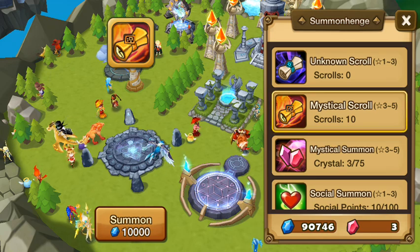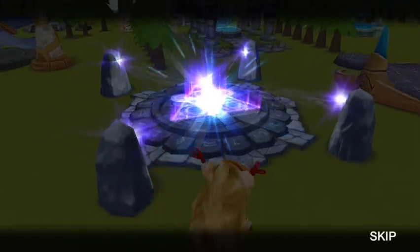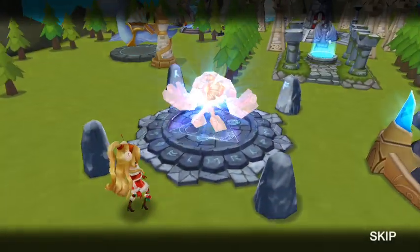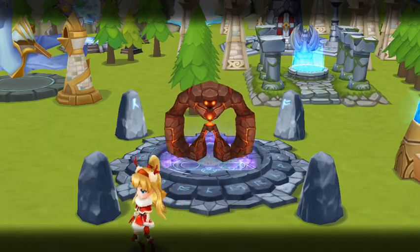So, summon mystical scroll — 5, 6, 7, 8, summon. It's going to be a 3 star. And we've got the fire golem.